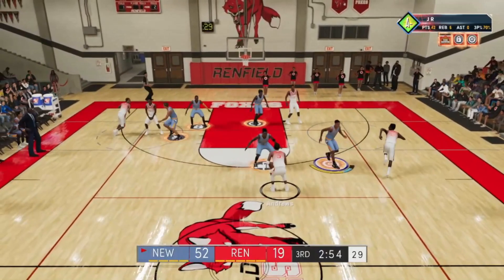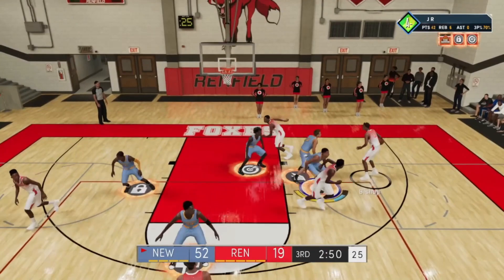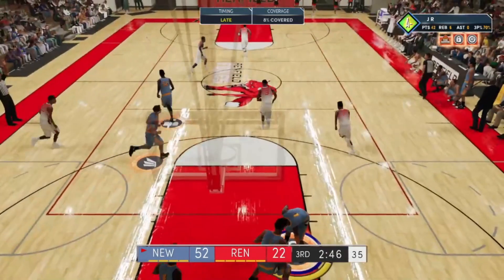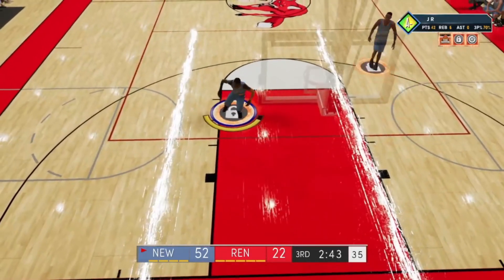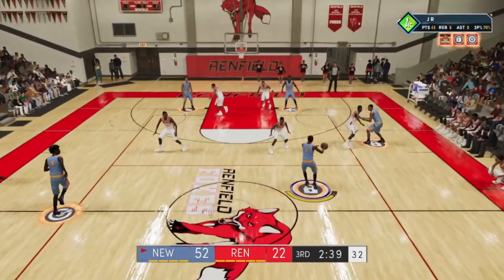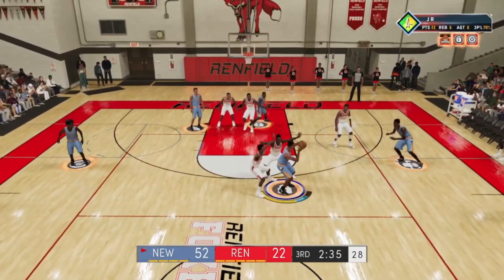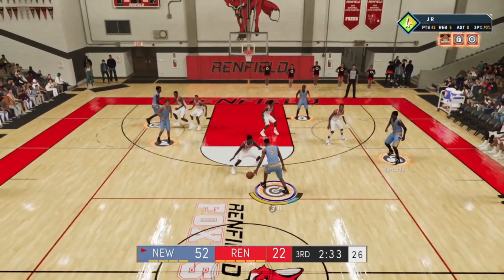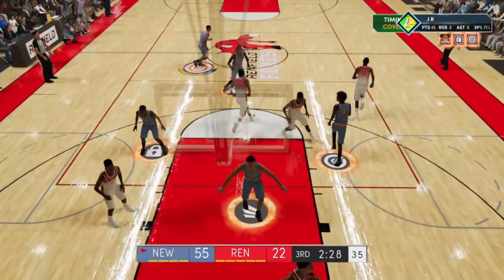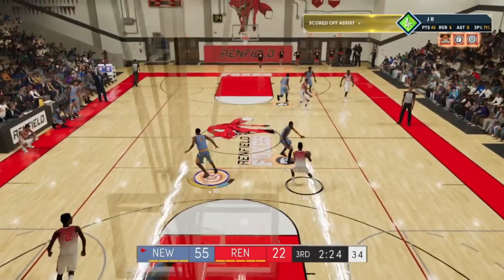From this screen, whenever you're in this game, you're still able to go into the city if you want to use your player for a park game or whatever. With this glitch you're able to spam it over and over again. For shooting, you want to shoot extremely consistently because that's going to give you the most badge progression possible. You can see I was going absolutely crazy working on my new build.